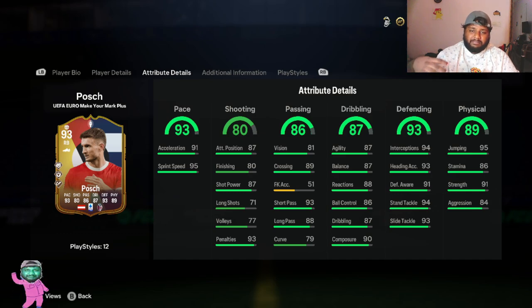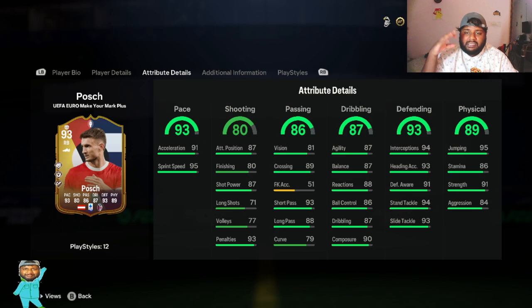Shooting is a bit low - he has only 87 short bar. His passing is also low, dribbling is also low, but defense is good. Physical is also low, which is one main reason I thought I need to test this card out, because it's a 93-rated card. They've put stats of 86, 87, and 89 in those areas, but he has really good defending: 94 stand tackle, 93 heading, 93 slide tackle. For a fullback, we're usually looking at dribbling, pace, and passing - he has 89 crossing, 93 short pass, and 88 long pass, but only 79 curve.